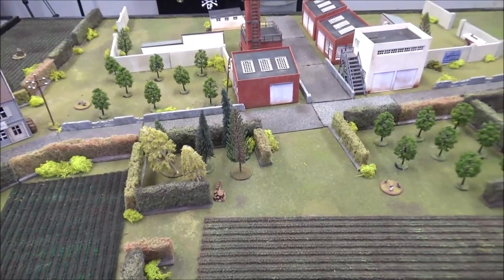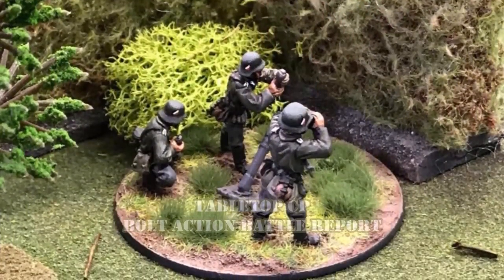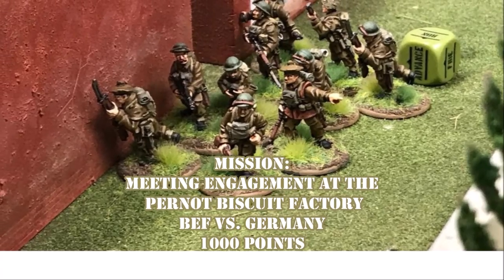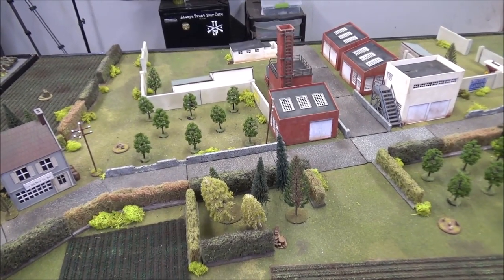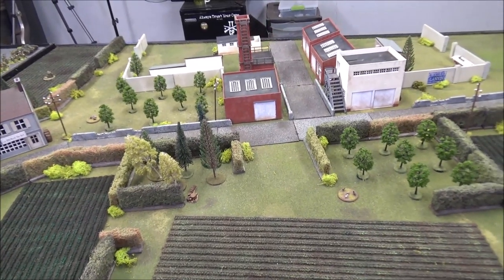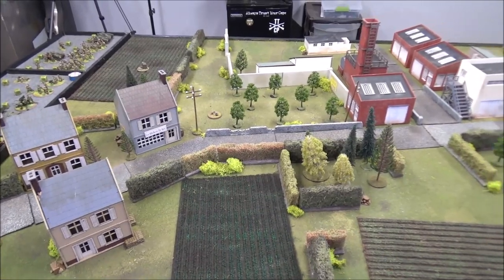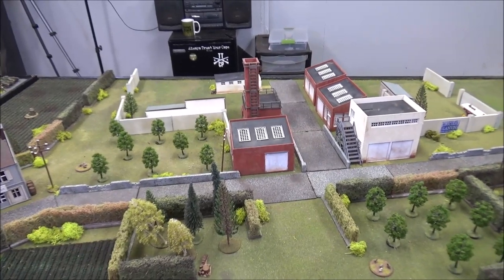Hello, welcome to Tabletop CP. Today we're going to France 1940 for a game of Bolt Action. Today's mission is going to be called 'Meeting for Biscuits at the Pernod Biscuit Factory.' This is a custom mission, BEF versus Germans, about a thousand points each. In the nearby town, there's secret plans stashed away for the early stages of the V-1 rocket program.